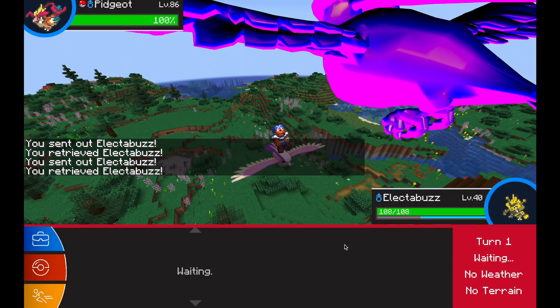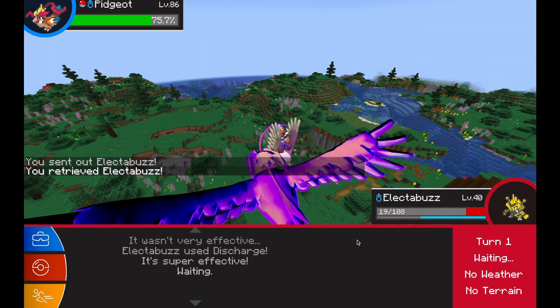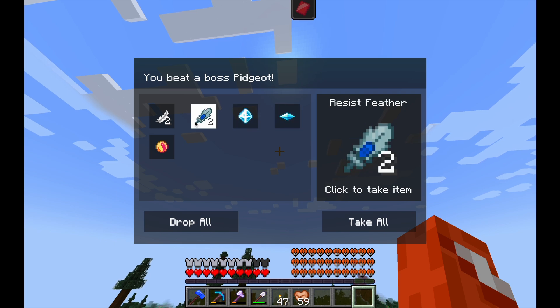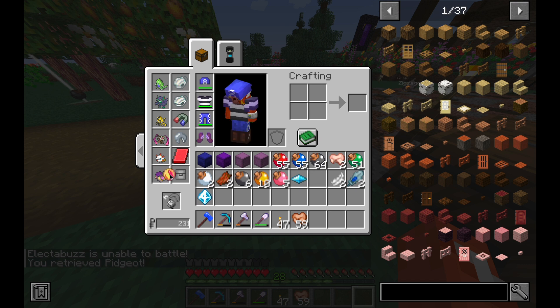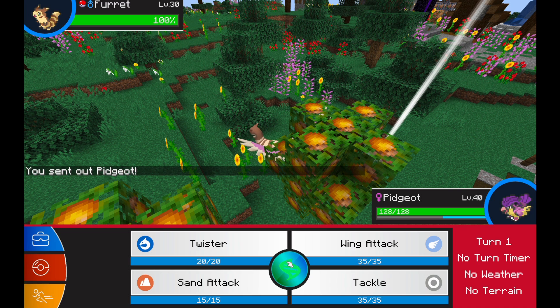Bothering me in my quest to grab some apricorns was a mega Pidgeot, a mega boss that I have not beaten yet because when I used to live at this village my pokemon were not as strong as they are now. So with Tyranitar and Electabuzz I was able to beat the boss Pidgeot and get some good loot including the mega stone. I put it right on my current Pidgeot and I was hoping that the mega evolution would be pink also, but it's just normal unfortunately.